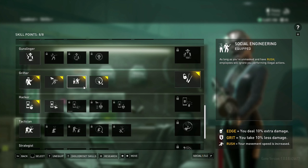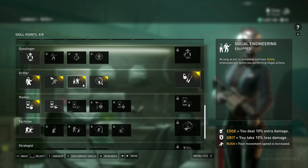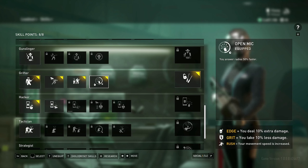The second skill: as long as you're unmasked and have Rush, employees won't notice you performing illegal actions. So if an employee is right beside you and you're picking a lock, but you ran past them and gained Rush, they will not see you doing that illegal action.